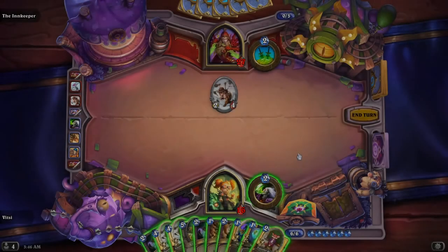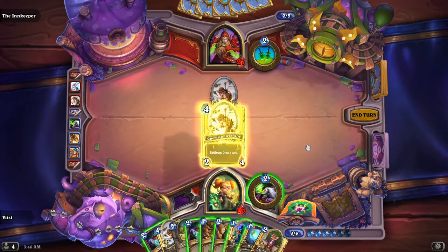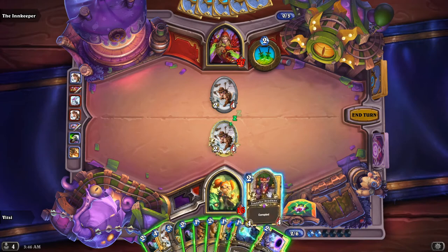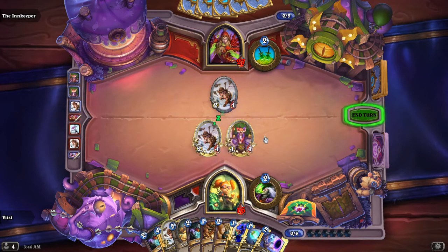Lastly, the Darkmoon Fairy's Transfer Student effect is a corrupt type, which when corrupted gains plus 2 plus 2. Definitely not the best effect for this little fox, but it's a good mid-tier if you ask me.